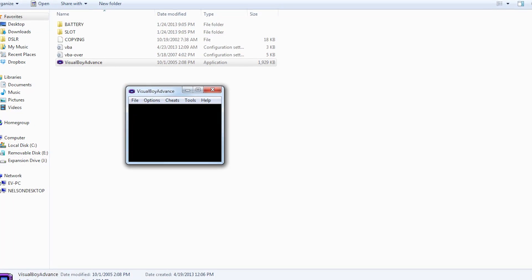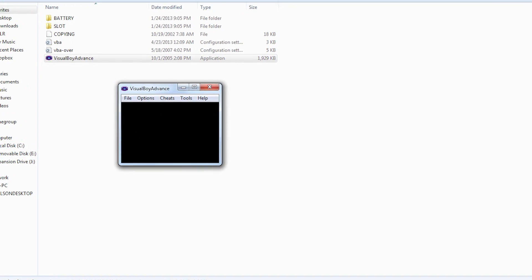Next, once you have your emulator, you want to locate the ROM for Pokémon Emerald. Again, a Google search will suffice.